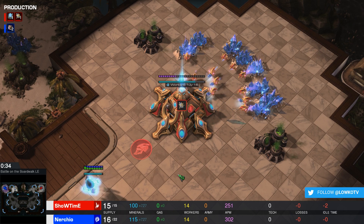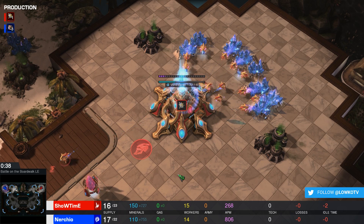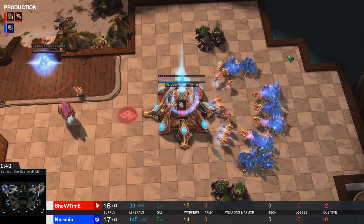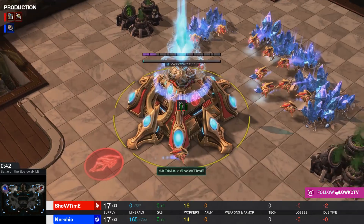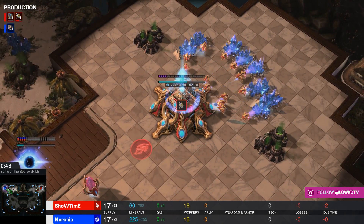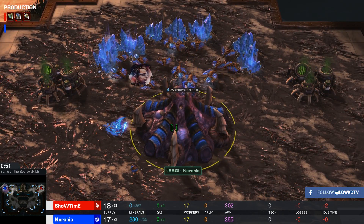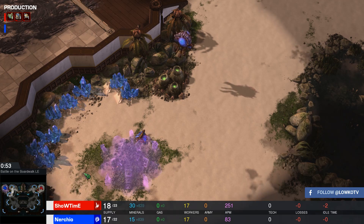So what I've got for you today is a match right here — a Zerg versus Protoss on Battle on the Boardwalk. Spawning in the top right corner of the map and playing with the red Protoss probes, we have none other than Showtime. His opponent, spawning in a cross position and playing with the blue Zerg drones, goes by the nickname of Nurcio. So let's figure out what the hype is all about.